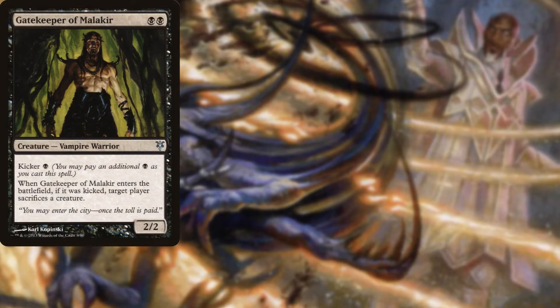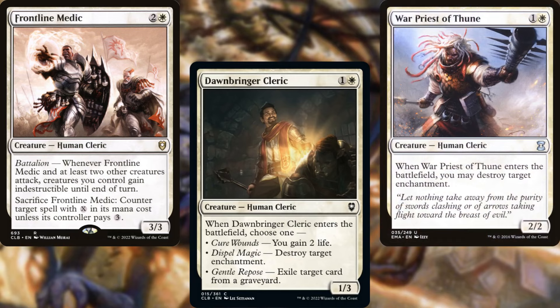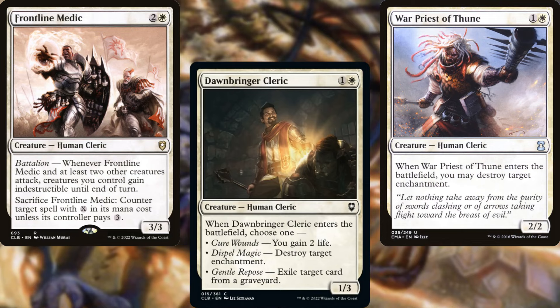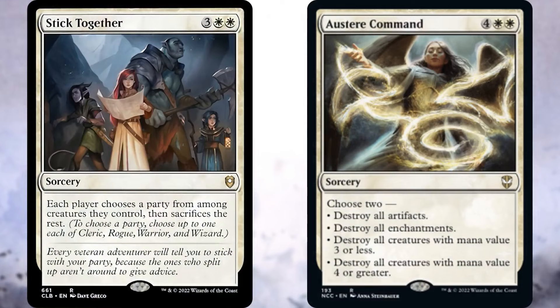Gatekeeper of Malakir, Hidden Dragonslayer, Havenmind Sensor, Frontline Medic, Dawnbringer Cleric, and Warpriest of Thune make up our interaction package. I know that's not a lot, but we have a small flicker package as well as a good bit of reanimation, so Hector should be fine with just these. Stick Together and Austere Command help us to reset the board as needed.